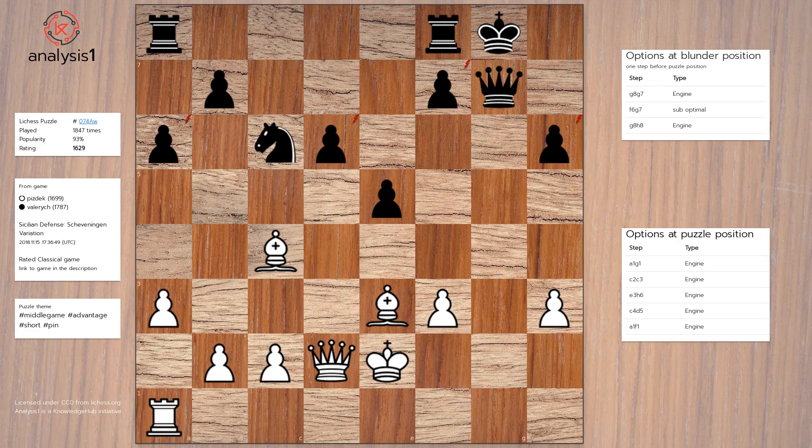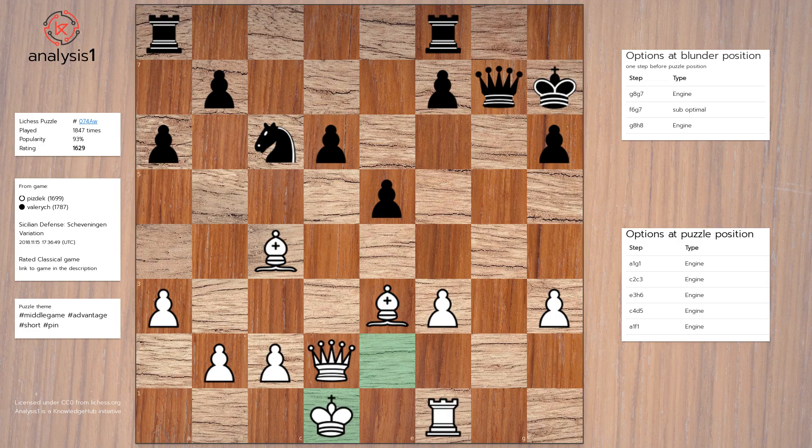Puzzle losing option 5: Rook to f1, King to h7, King to d1, f5, King to c1, Rook to c8.